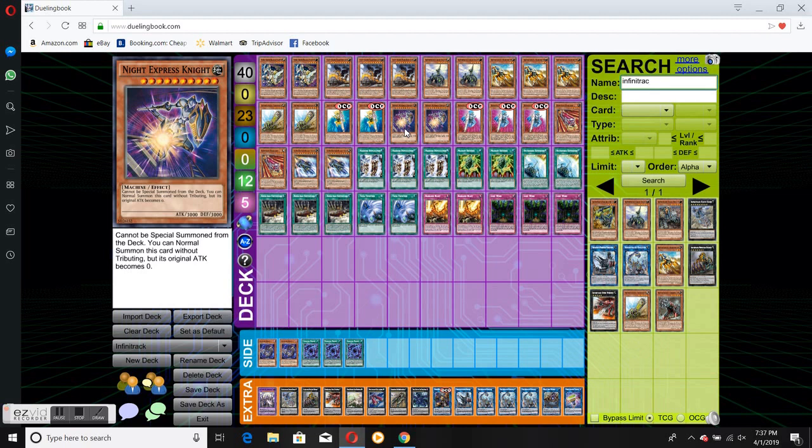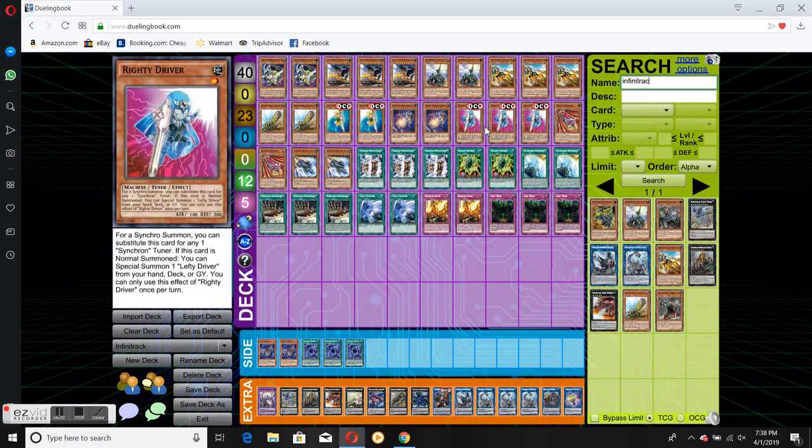Two Knight Express Knight. Basically this uses your level 10 normal summon to special summon one of the four level 4s in our deck, and we'll go for an instant Rank 10 and hopefully try to game our opponent.